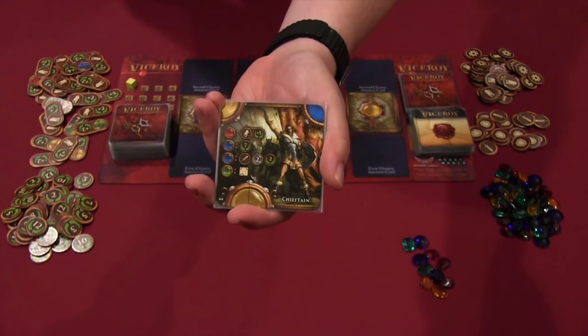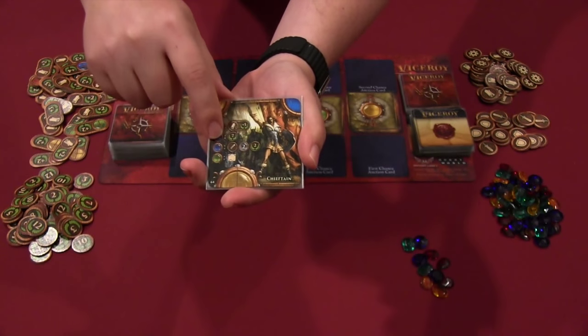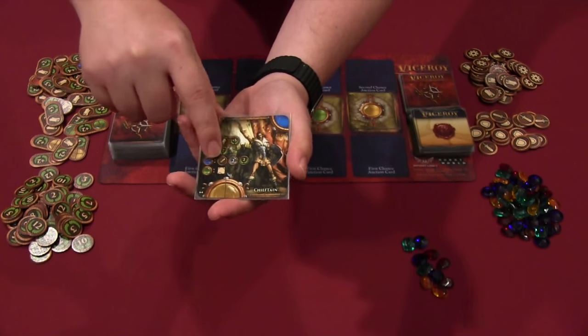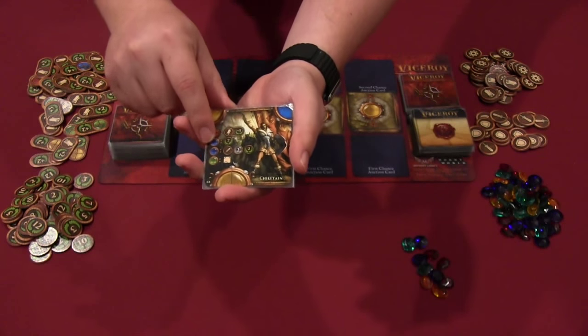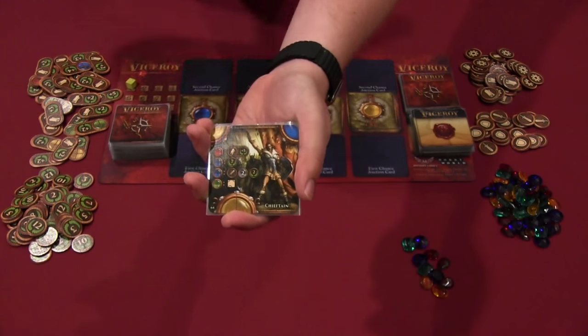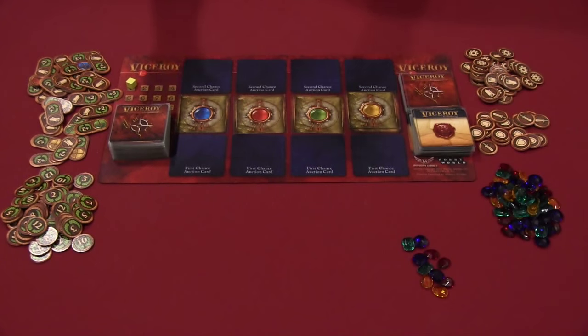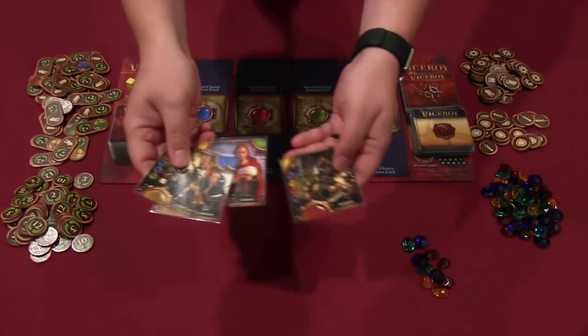Each card has abilities printed on it based on what level of your pyramid it's placed on. For example, one card on level one lets you draw a card; on level two, you get two attack gems and two victory points; on level three, it's worth seven victory points; and on level four, it provides a five magic multiplier at the end of the game, making your magic worth something.